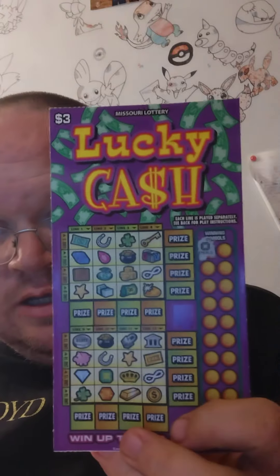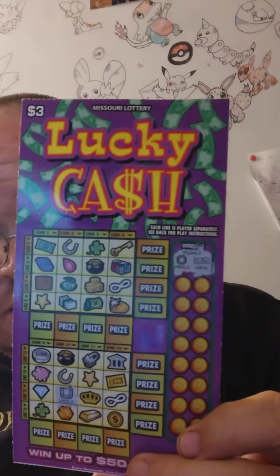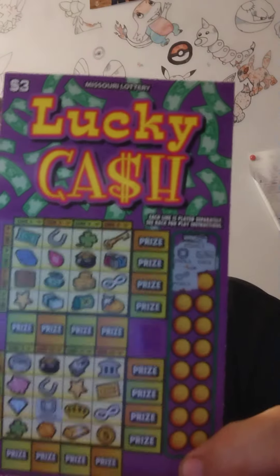Our first thing is a diamond, so let's see if I got any diamonds over there. Yeah, one right here. Okay, we got our diamond scratched off, and then we got a check right here. Do we have any checks over there? No.